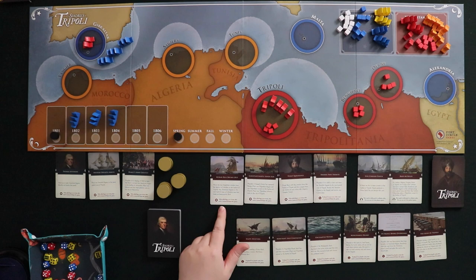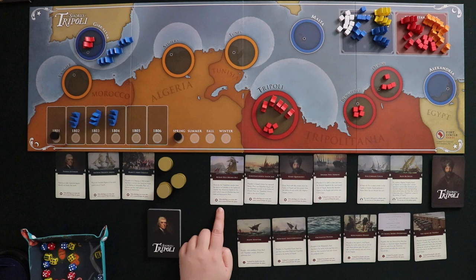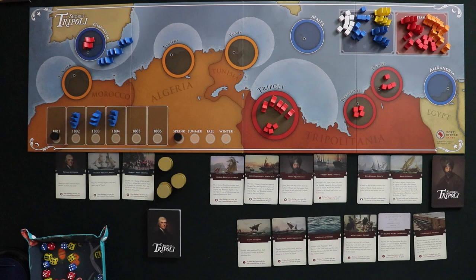The solo Tripolitan event cards include Murad Rais Breaks Out: move two Tripolitan Corsairs from Gibraltar to the harbor of Tripoli, but any American frigates in the naval patrol zone of Gibraltar may first make an interception roll. Basically every time enemy Corsair ships try to come out and raid, you have the option to shoot them down on the way out if you have ships in the harbor.